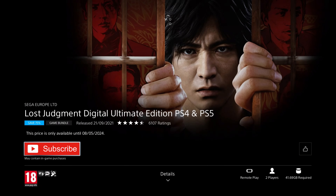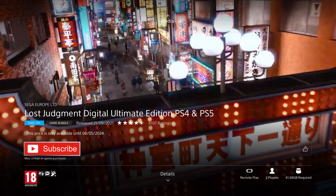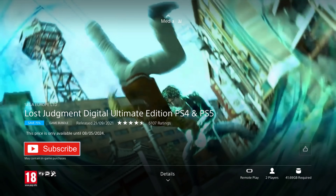Our next game is Lost Judgment Digital Ultimate Edition. It was released in 2021, so it's only 3 years old, and it's on a 75% discount for the price of £18.74, which is the cheapest I've ever seen it and a huge deal. This edition includes the two story expansions — School Stories and the Kaito Files — plus the Detective Essentials Pack, so you're getting the complete version of the game with a load of extra content included.